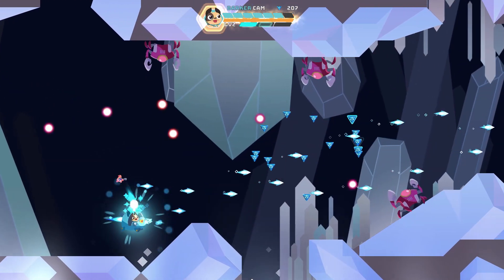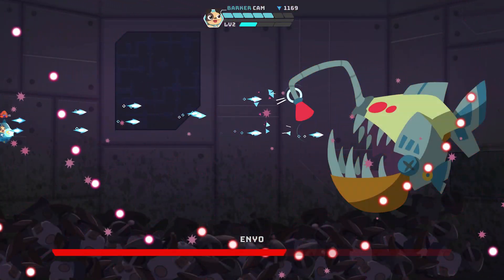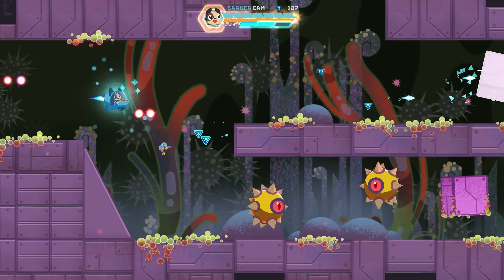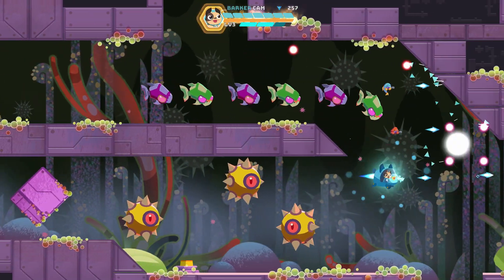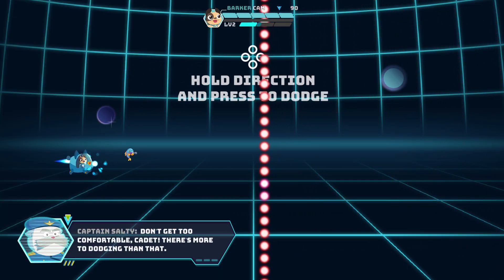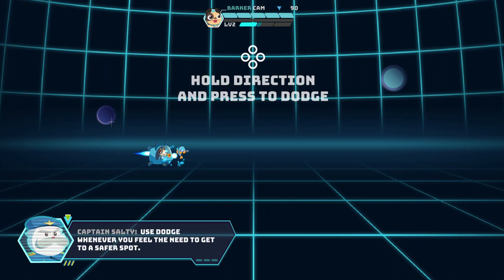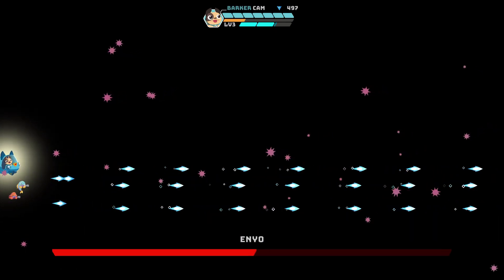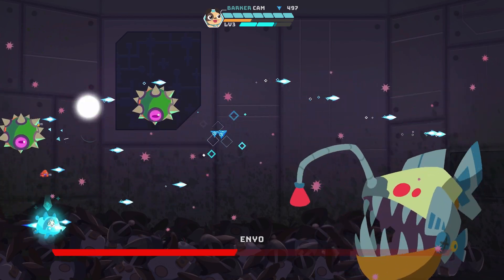As far as gameplay goes, it is a traditional shoot-'em-up with a bit of bullet hell mixed in, especially on the boss stages. The levels kind of remind me of Gradius, where there are often different paths on screen and you have to dodge enemies and obstacles. There is a very important mechanic — a dodge button that lets you dodge in any direction, kind of like Velocity, if you remember that game.